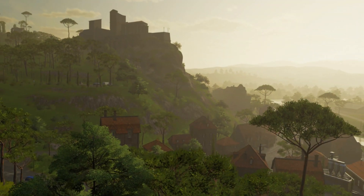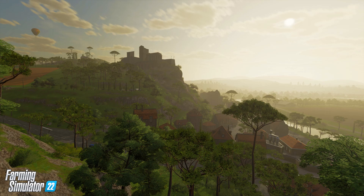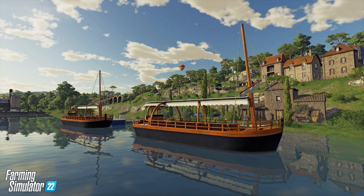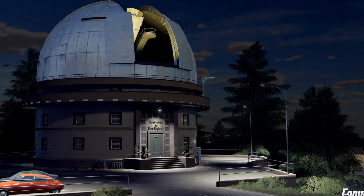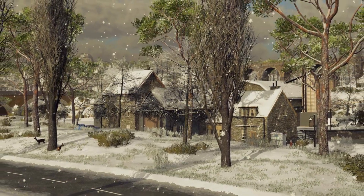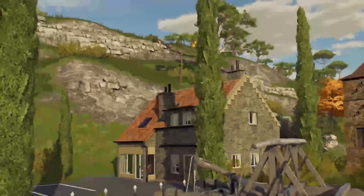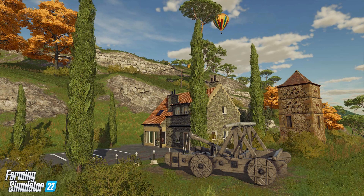The second new map is Haut-Beyleron, which is a European map based in France. This map is not made to resemble only one place in France, as the inspiration came from various places over the country. There are lots of special places from the beautiful hillsides and various selling points. There is also a castle and observatory, which opens its dome at sundown to align its telescope with the stars. Since the map is not based on a particular region of France, the mild Mediterranean climate of the map allows for snowfall with the new seasonal cycles.